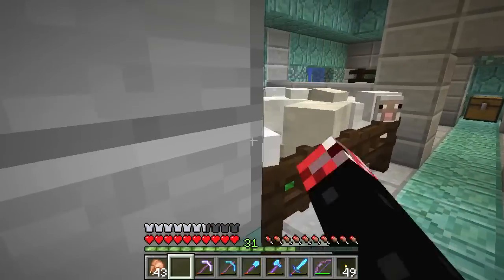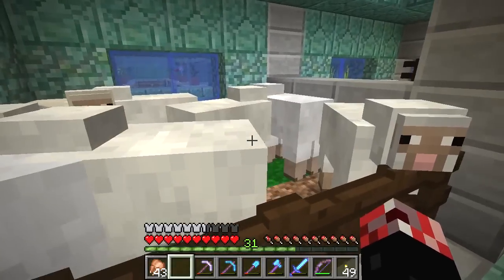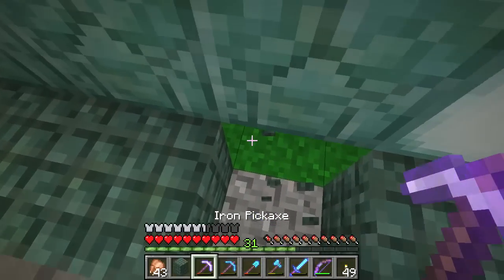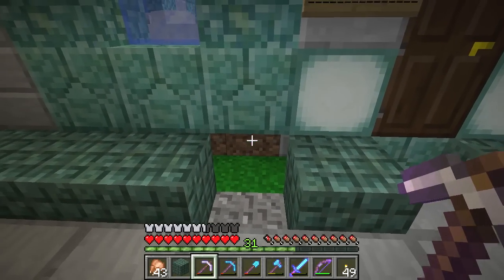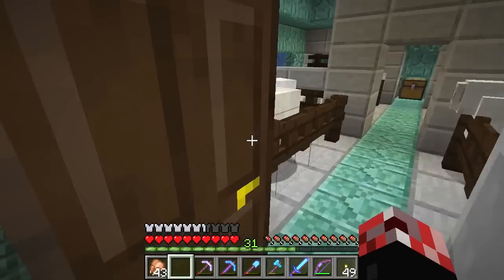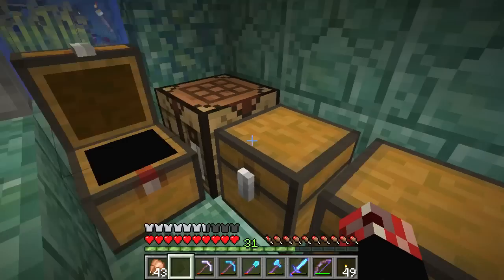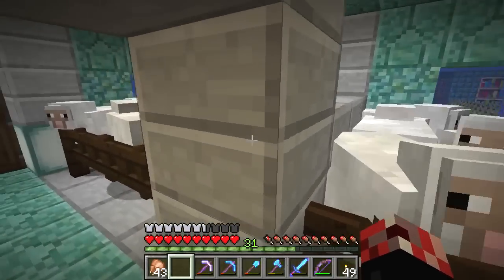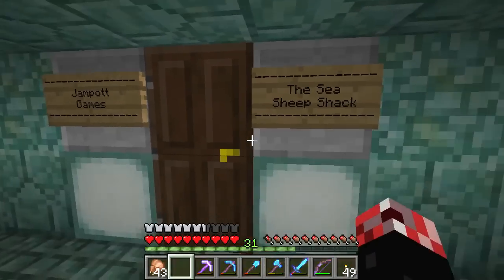Moving on, we have a little sheep farm called the Sea Sheep Shack. There are eight sheep in each pen, and the way the grass is regenerating is I've got grass blocks underneath the actual building itself. Because it's linked to this dirt block, the grass will actually spread even if it's dark and diagonal. We've got constantly regenerating grass, and over here we have breeding materials, wool, and some shears. We can go and dye them if we want coloured wool.